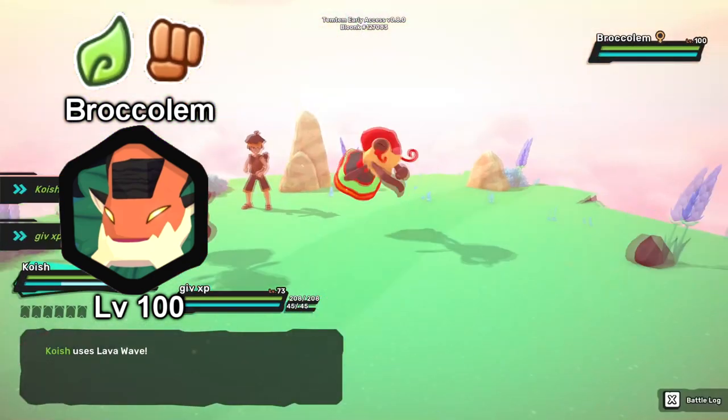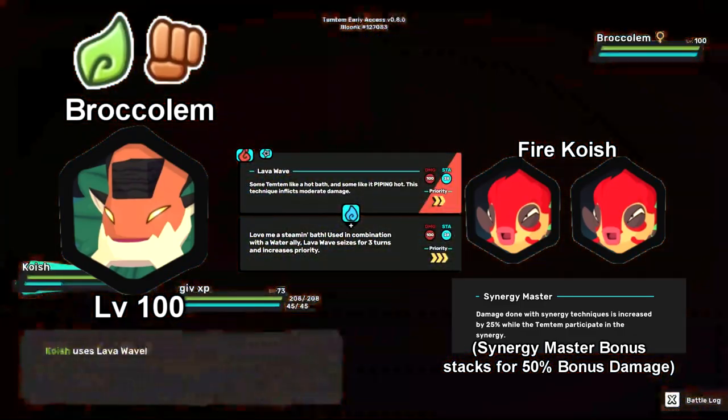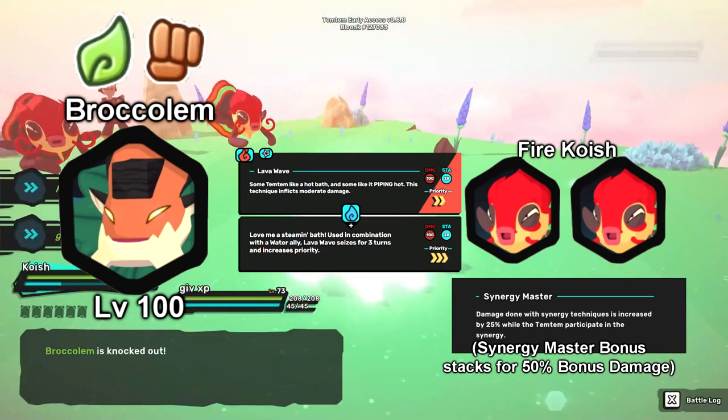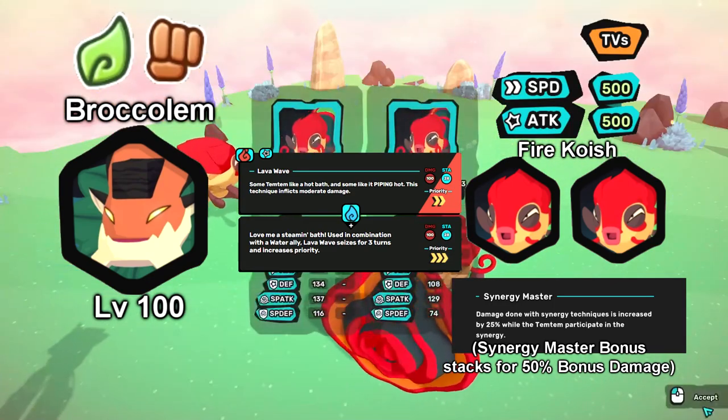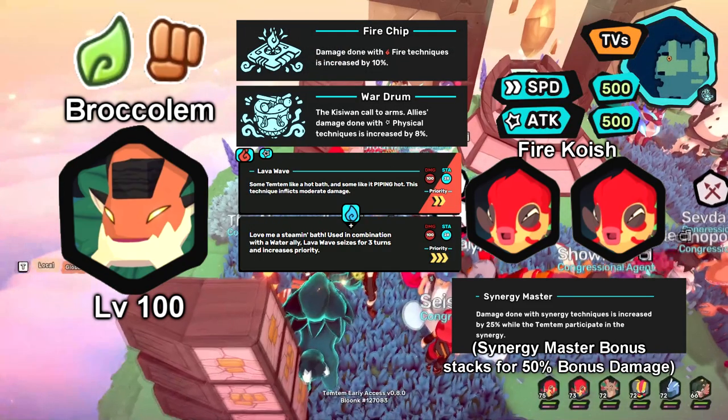The easiest and most consistent method is with two synergy master fire koishas using lava wave. Even imperfect fire koishas are able to one-hit KO the brock golems no problem, as long as you give them 500 attack and speed TVs. Using the gear fire chip and war drum can also help with KOing them at early levels.